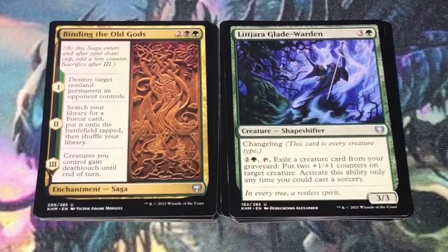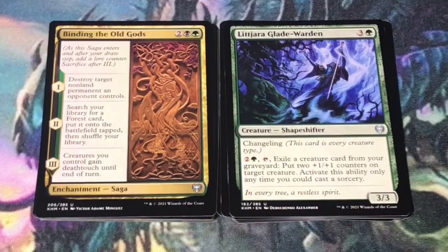Binding the Old Gods — 4 mana, 2 and a black and a green. Enchantment saga. First chapter: destroy target non-land permanent an opponent controls. Second chapter: search your library for a forest card, put it onto the battlefield tapped, then shuffle your library. Third chapter: creatures you control gain deathtouch until end of turn. I think this card is fantastic — it fits right into what you want to do in a black-green strategy.